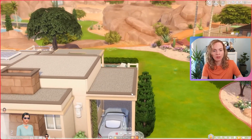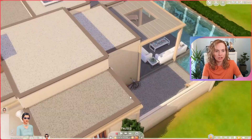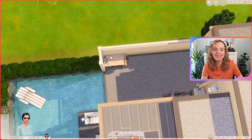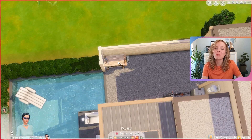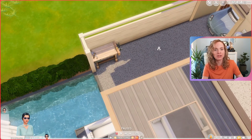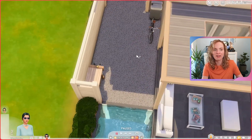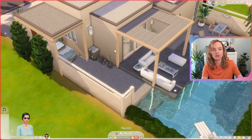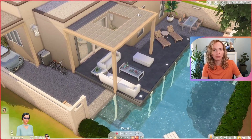Walking through the carport we enter into the backyard. I did sneakily add a little woodworking bench for a skill-building item — I don't necessarily like how it looks over here, but you can't really see it and it's just nice to have. There is another bike over here as well as an outdoor trash can.